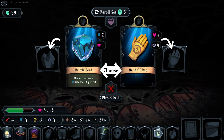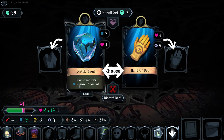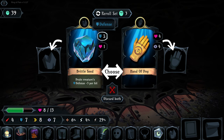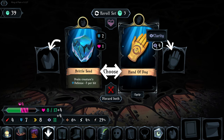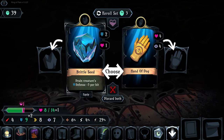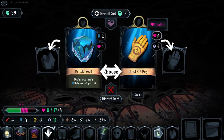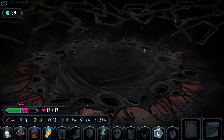These are new items. This one - every attack drains the creature's defense by three and increases our defense by two and health by one. This one increases our health by four and clarity by four - that's great. I like draining creature defense against dangerous enemies, but a massive health bar is also good. Tough call - I'm going with the dog gloves.